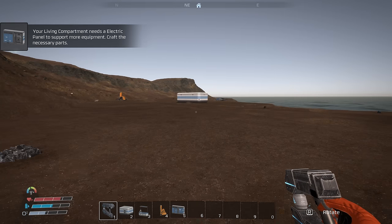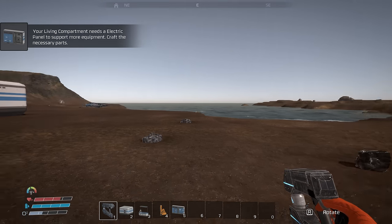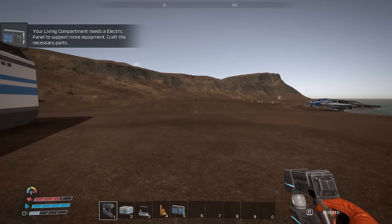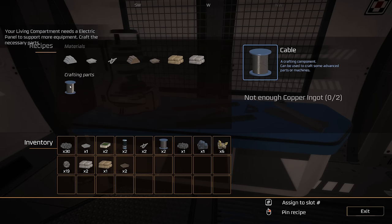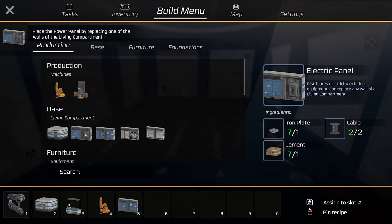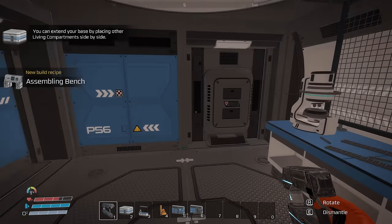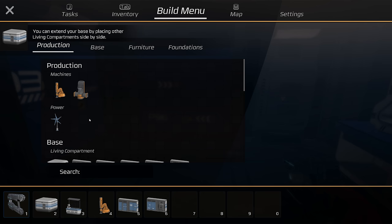I don't know if the world is procedurally generated or if everybody lands in the same location. If you try Edencrafters, I'll put a link for the demo in the description below — let me know if you spawn at this same location. Let's make copper ingots, crafting cables, break down the iron, make more plates, rods, and cement from rocks. We should now be able to make the electrical panel.